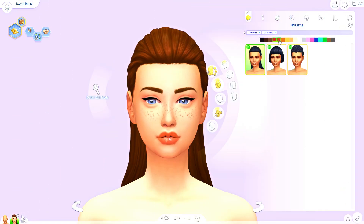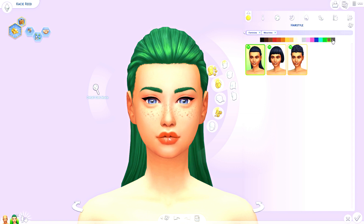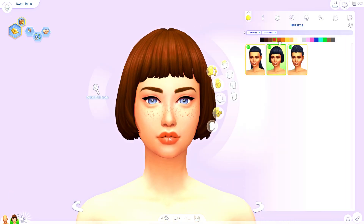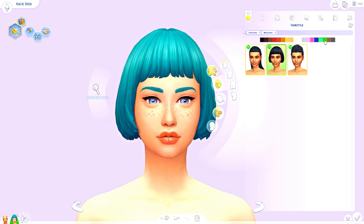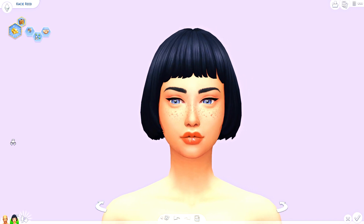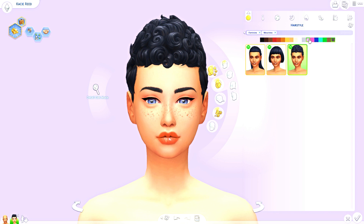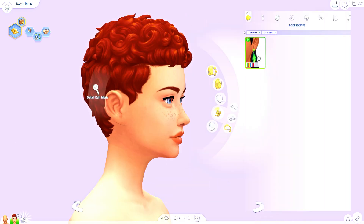Moving over into Create a Sim - there really honestly is not that much stuff in here. Children and toddlers were left out of this pack, and I don't know if it's just because Moschino is a very upscale brand - very expensive and high fashion - so maybe they just don't do kids clothing and that's why it's not included. But we do get three new female hairstyles. I do like the shorter one and that first one with the really sleek long do, and the first one is available for both feminine and masculine. I do like the texture of the curls though.